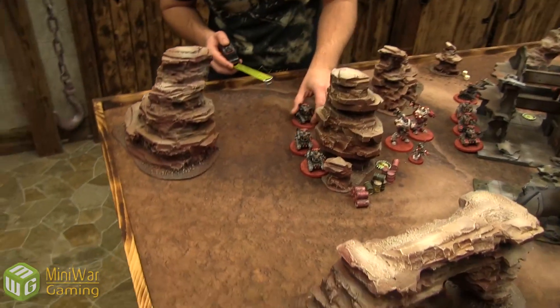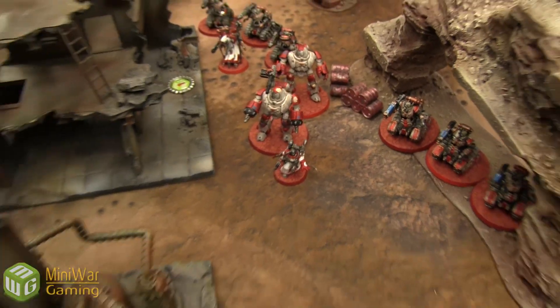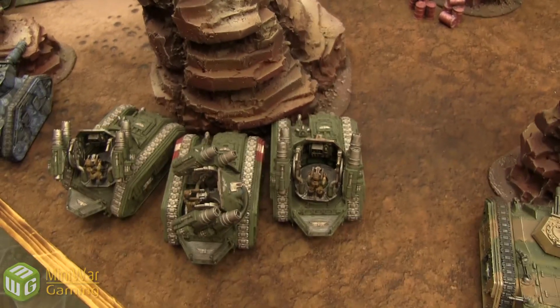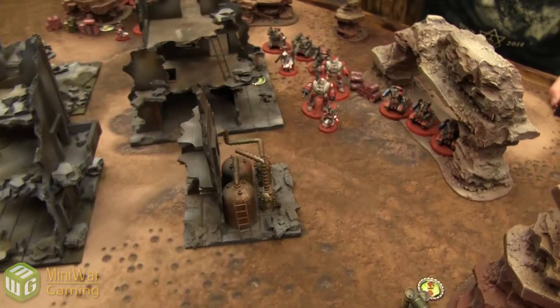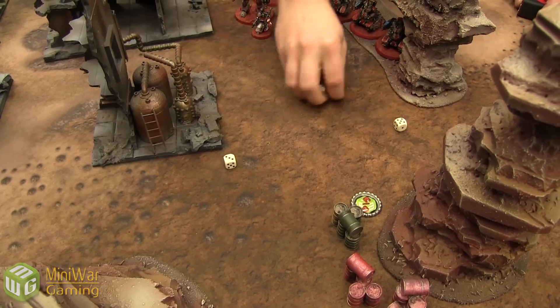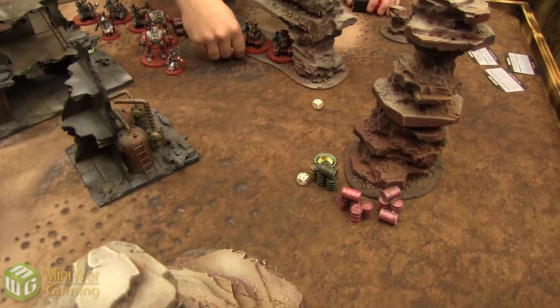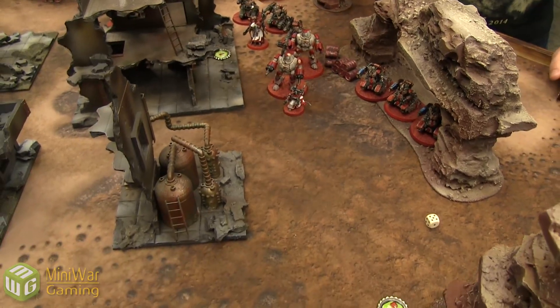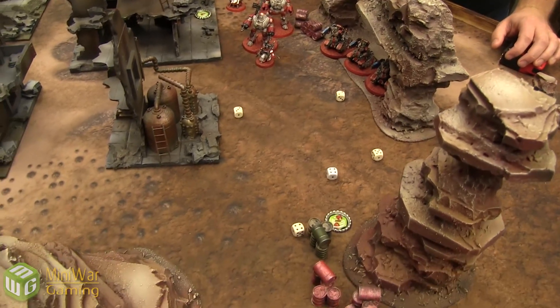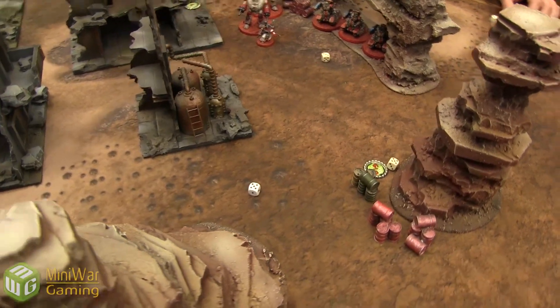You've got a lot of haywire, right? A few, and plasma helps. In the shooting phase, the Castellan is going to fire at my Leman Russ here using his twin-linked heavy phosphor blaster, hitting on fours. We got one hit rolling for two, then three more shots not twin-linked hitting on fours — three hits total, going glancing on sixes — nothing.